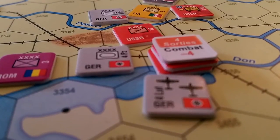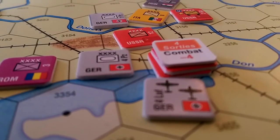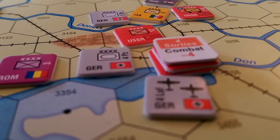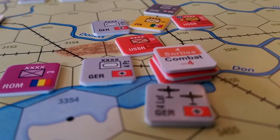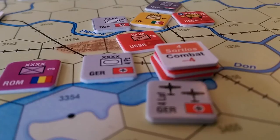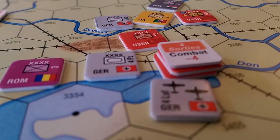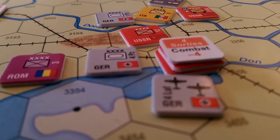I've used seven movement points and I have three left. I'm attacking into a city hex, and I believe that is going to cost me three movement points. Let me check that. So that's two for an enemy unit in a hex of any type, two for an enemy city in any type of hex, and one for the attack - so that's going to be three. We're in good shape, we can do this attack.